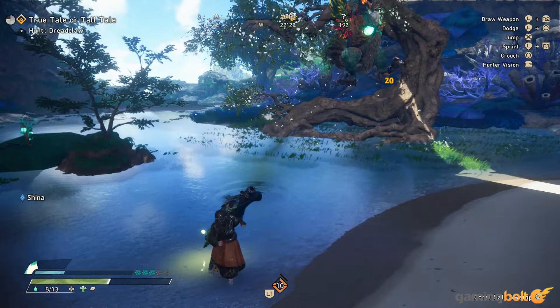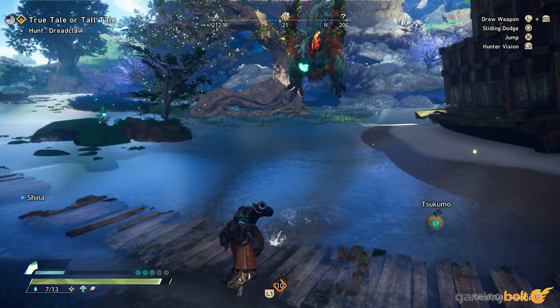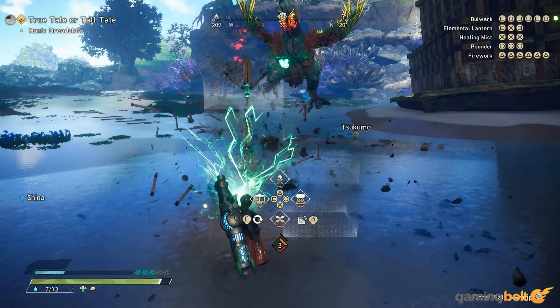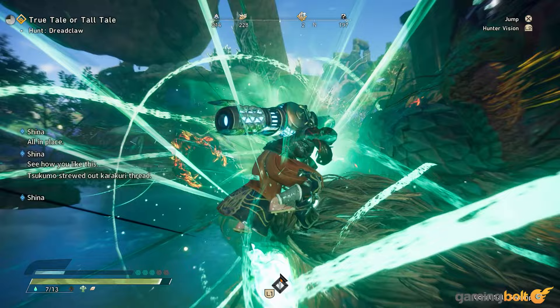Co-op is also a great way to try out some fun synergies between various weapons. Players can go for the classic tank and DPS roles, by having one hunter use the Bladed Wagasa while the other uses the Hand Cannon, or use a Bow alongside a Clawblade to keep pelting the Kimono with constant damage. There are a lot of options to choose from, and with the capability of co-op with up to two other hunters, the possibilities are endless.